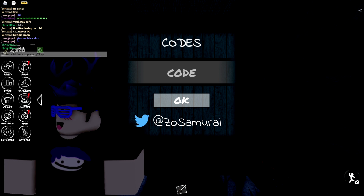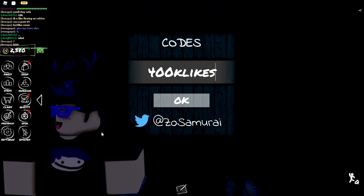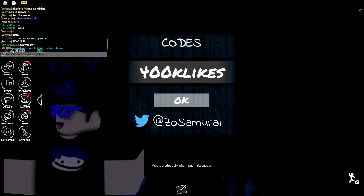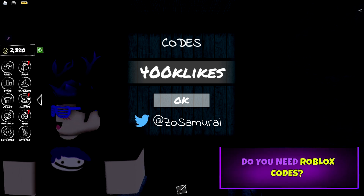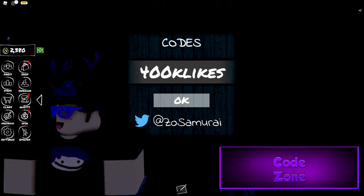So the first code we have right here is 400k likes. This is going to go ahead and work — I've redeemed this code, you guys can see that down there. It should give you some free rewards to help you out in the game. As you can see, I have 2,000 yen, so these codes have helped me out. I don't personally play this game, so these codes have helped me out a lot.